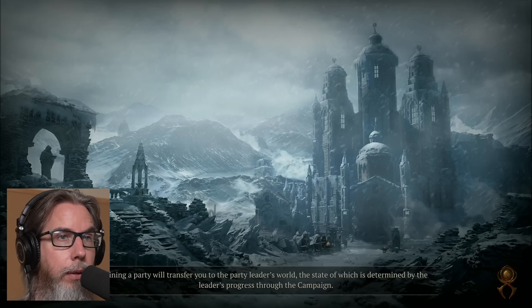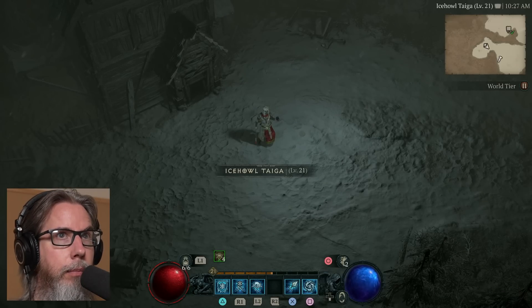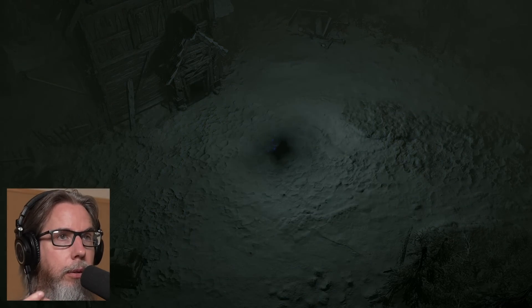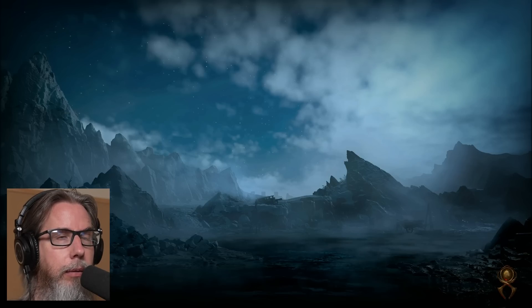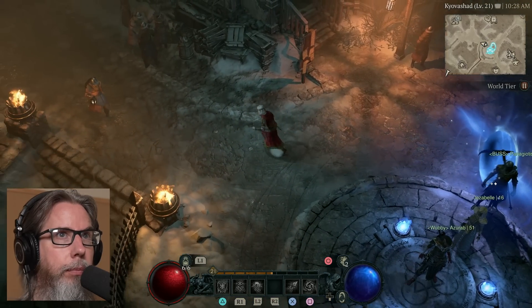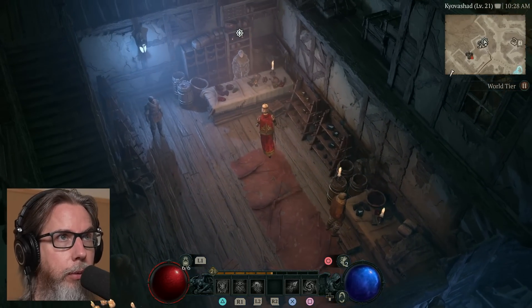I guess it's going to provide an additional service — an enchantment unlocked. Let's go back to Kyovashad. I'm assuming there is a gem and a cultist. Maybe that has something to do with it. We'll go back to Kyovashad and we'll see exactly what — yeah, there is the gem quest. We might as well take care of the gem quest.